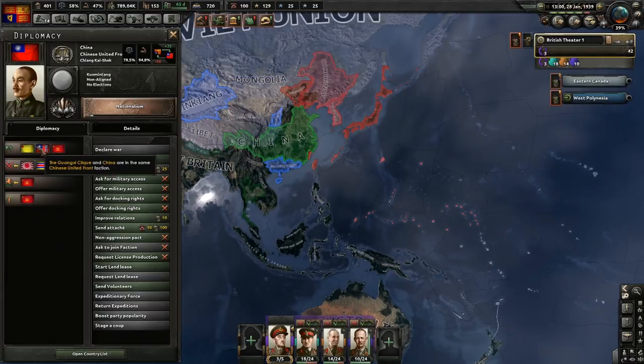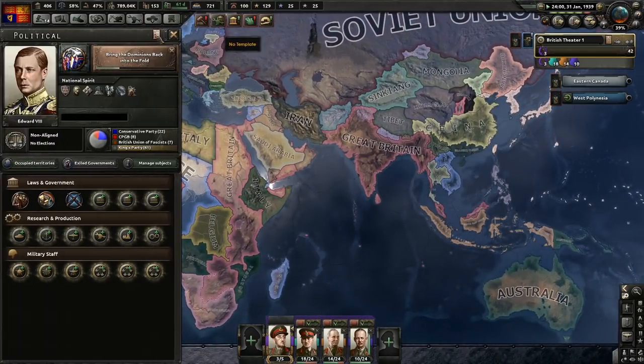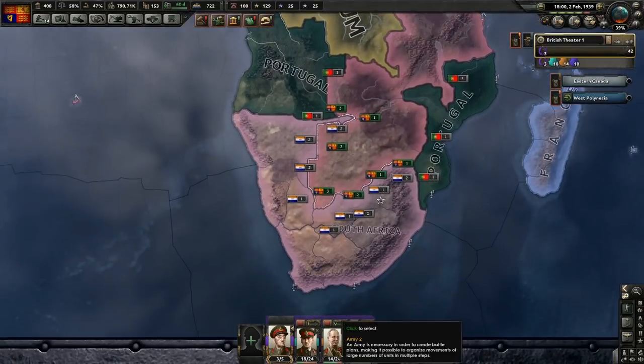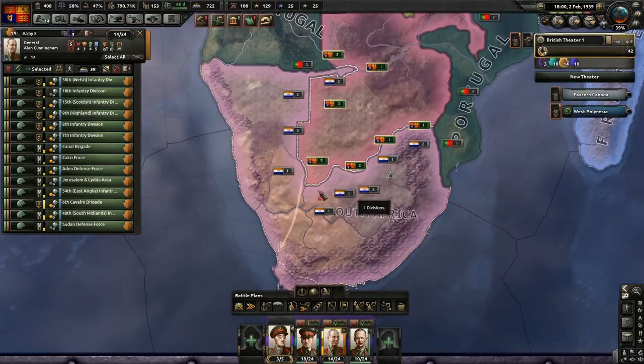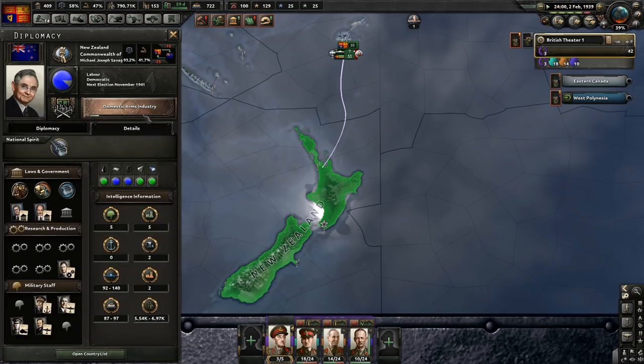We've got the Chinese United Front - Communist China, Xinjiang and others have all joined. We have enough PP now. We need to bring those Dominions back into the fold. 14 divisions is going to be enough, it should be. Plus the Civil War as well will definitely help us out. 10 divisions should be enough for New Zealand, hopefully - they've got 5, just depends where we're all stationed.